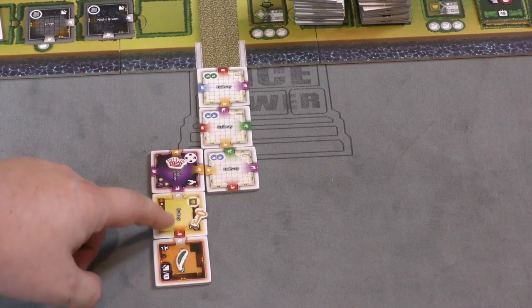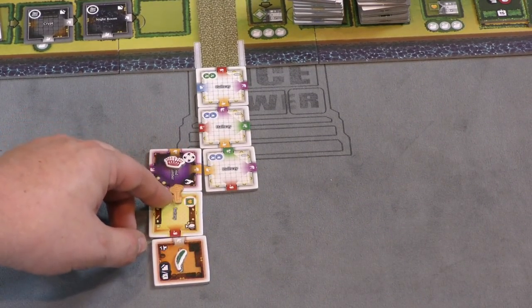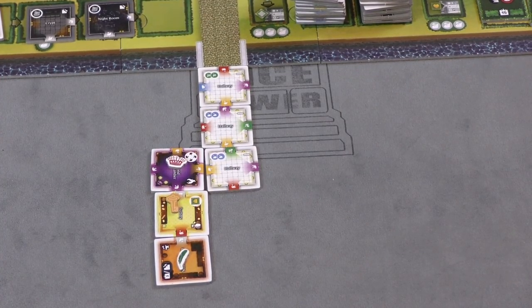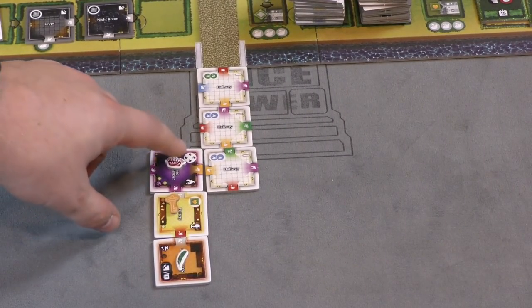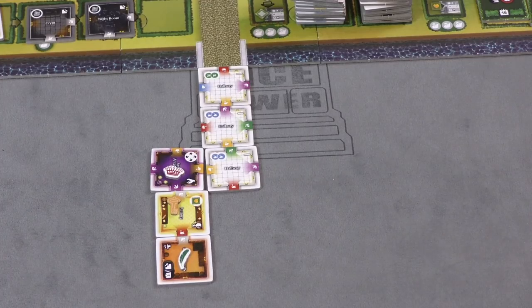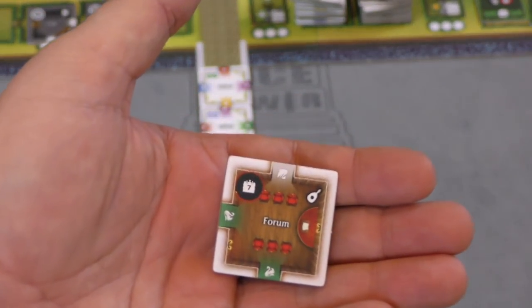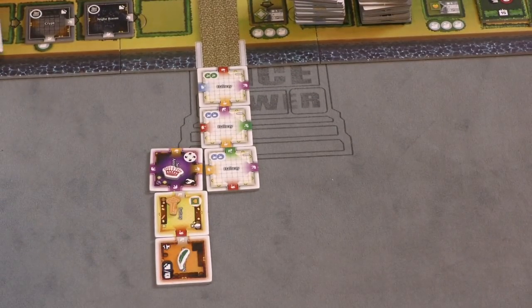Because all the entrances are closed — whether they match or not — this room is finished. The yellow player turns their token over to show it's finished and gets the bonus for that room. In this case it gives them an end-of-game scoring tile. Sometimes, like this purple room, if all the entrances are filled you get one of each swan next to the room. This one gives you three points at the end of the game for each connected staircase. Each room gives you different bonuses — some simply give you points at the end of the game, like seven points if the room is completed.